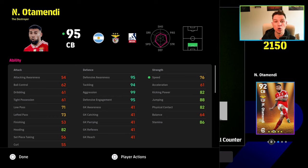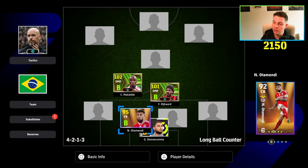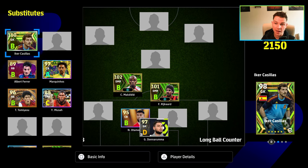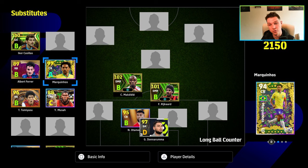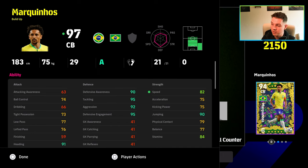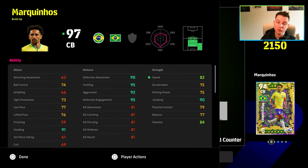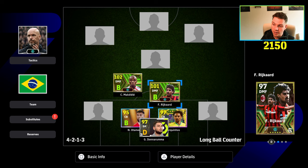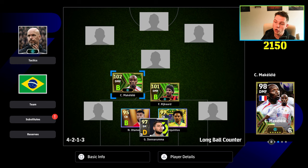Destroyers, even slower ones in real life, will always have speed above 75. The number one stat you want is aggression as high as possible — if you want an aggressive CB, push aggression as high as you can. You can play two destroyer CBs, but I'd always recommend pairing one with a more passive CB beside him, such as Marquinhos, who was a free reward from the Brazilian season rewards.